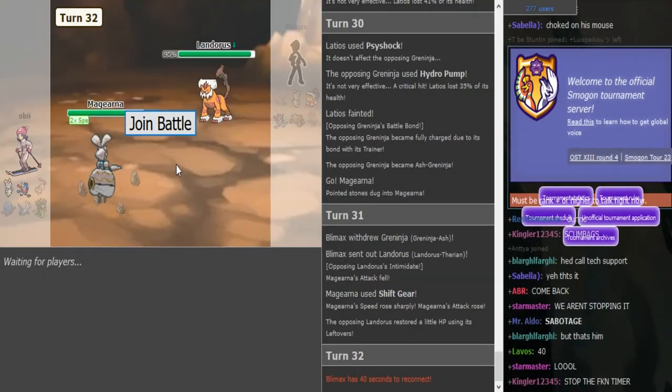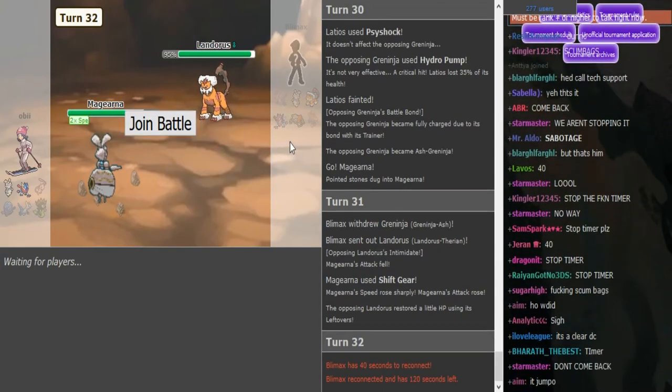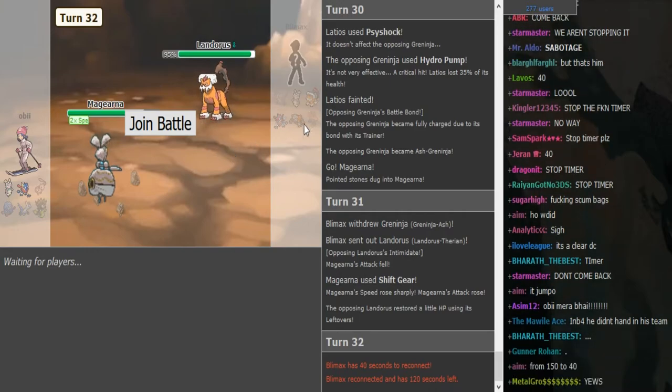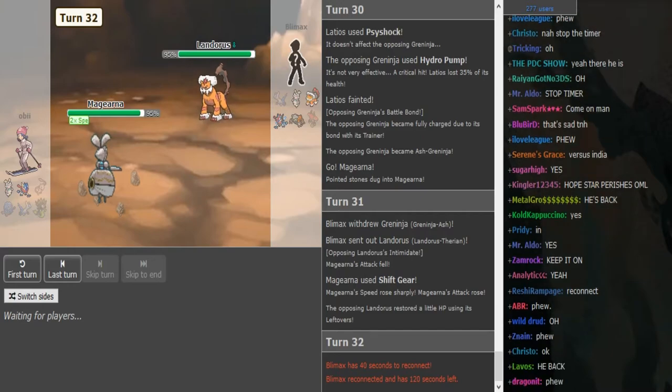I was about to say 'joint battle' — was it my internet that died? We both got disconnected at the same time. I got disconnected then came back, and this guy's also disconnected. He's back. I'm pretty sure the timer would have been stopped before he went too low — he was at 40 seconds. Sometimes the timer goes down to 60 if you disconnect; I'm not really sure how that works.